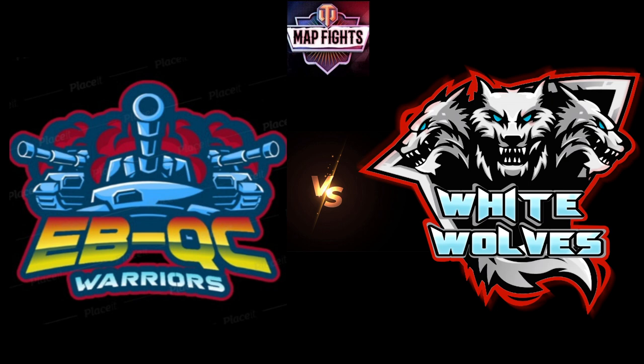The first map starting off is Sand River. Keep in mind the attacking team, which is Team 2, will be attacking two times. If they win one and lose one, there will be a third attempt where they are allowed to swap tanks. The first two attempts, attackers cannot change tanks, but defenders are allowed to change tanks.